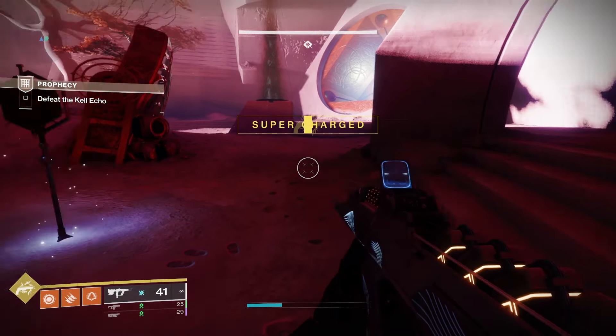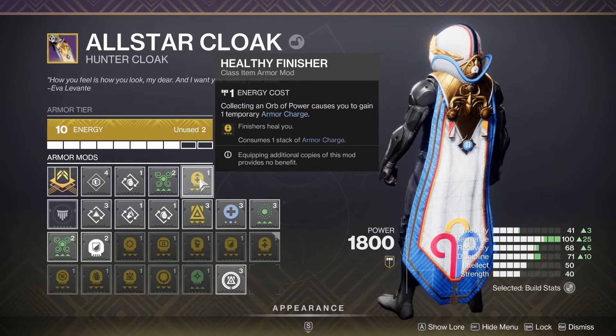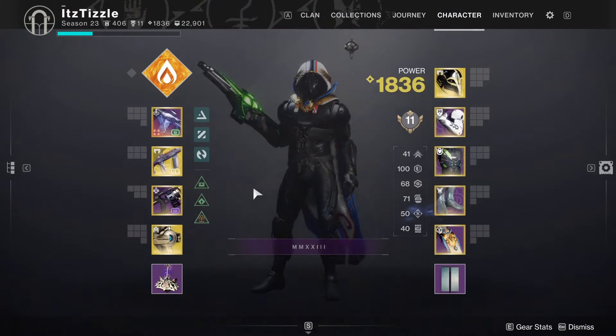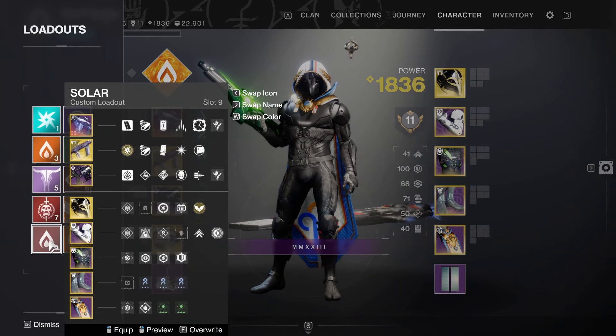I just have two pre-selects, so this is my getting-to-boss loadout. You could put different mods on your weapons too if you want. I could have even put on backup mag for my getting-to-DPS, but that doesn't really matter. I've got strand scavenger, powerful attraction, and you need something that can hold armor charges. I go with healthy finisher because it only consumes one stack of armor charge, so if I had to use a stack, it's not going to be the end of the world.